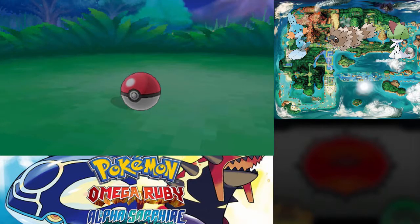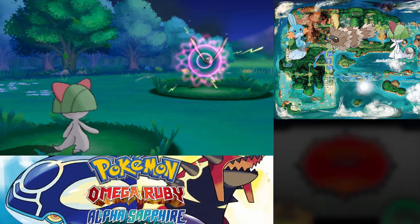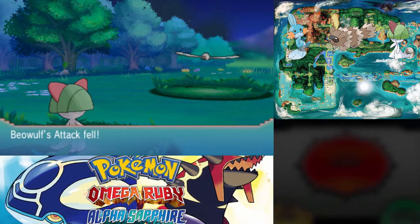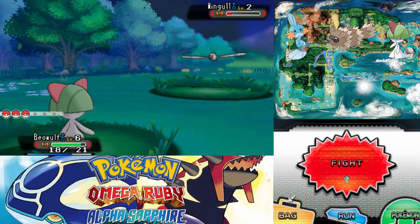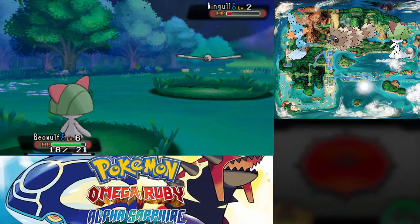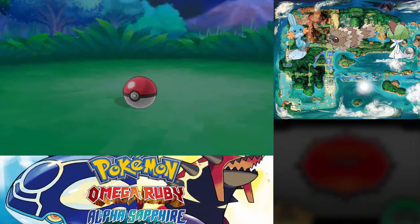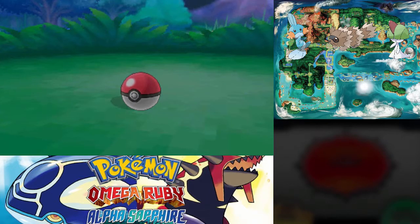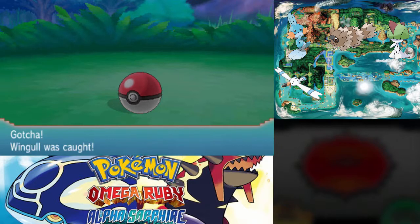This should catch it — I don't see any reason why it wouldn't. For real? Wingull, you have a catch rate of 190. That's actually not super high — it is high, but it's not like 230 high. So fair enough, you don't want to get caught in a Pokeball, I understand. Two should do the trick. Yes, thank you! Awesome.